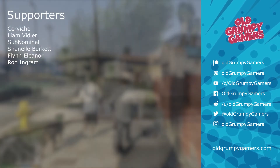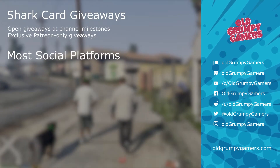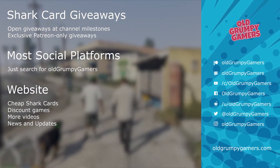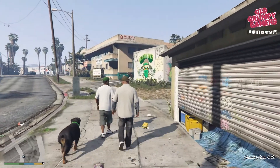Details on how to become a backer are in the description below. While you're there, don't forget to enter our semi-regular milestone shark card giveaways, follow us on your favorite social media channel, and visit our website for all the latest in old grumpy gamer goodness. Thanks for watching to the end — here are some great little Easter eggs hidden in this mission.